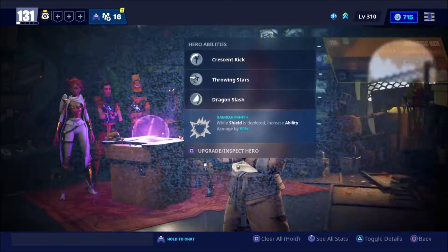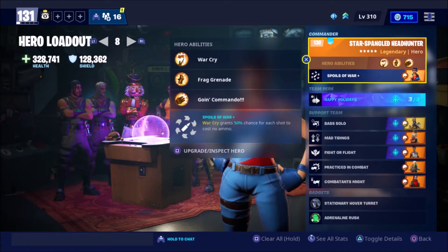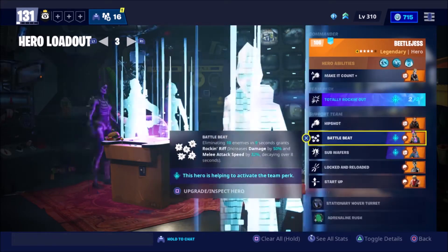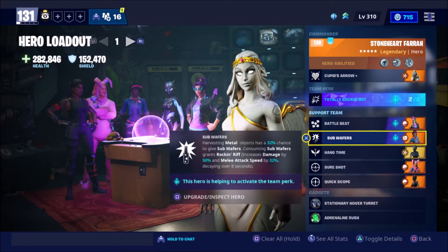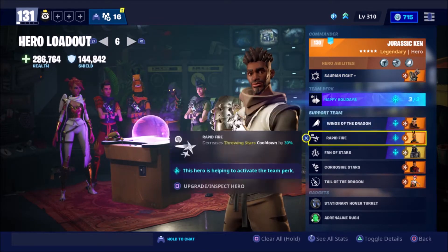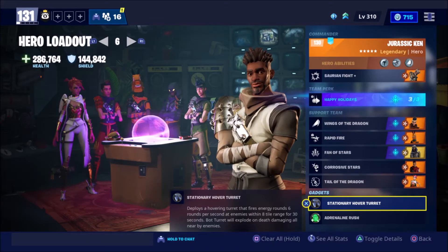I could go over a few builds I'd use this for. I wouldn't use it for an assault build, probably wouldn't use it for a War Cry — actually, you could use it for a War Cry. You could definitely use it on a Teddy build. I don't have many ability builds right now. What I'm saying is: if you have any build that revolves around an ability, you might as well stick Jurassic Ken in there if you don't have enough support team members. So with all that out of the way, let's get into the game and demonstrate what it's like in game.